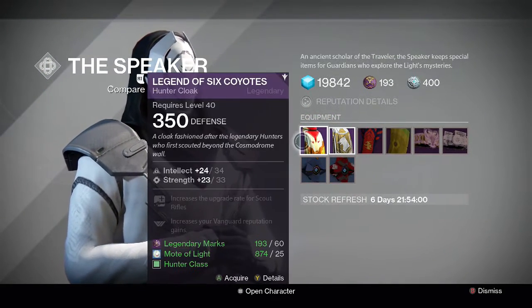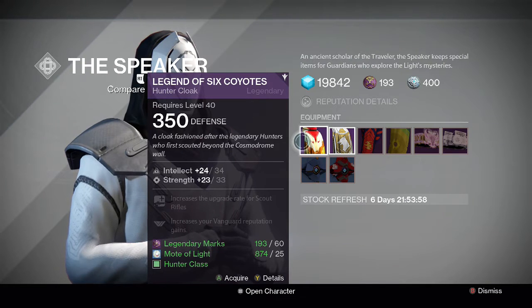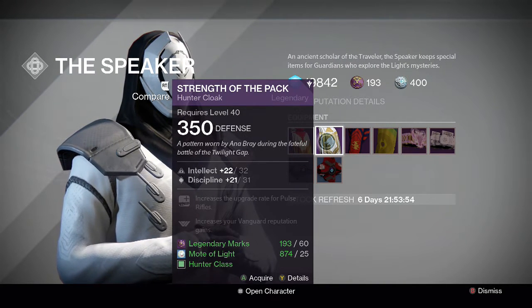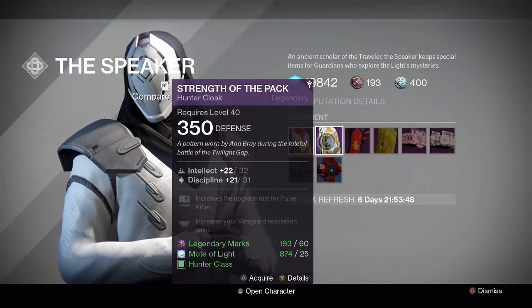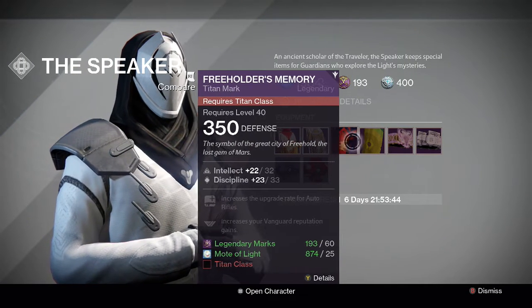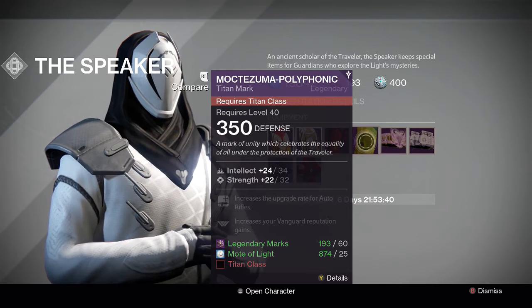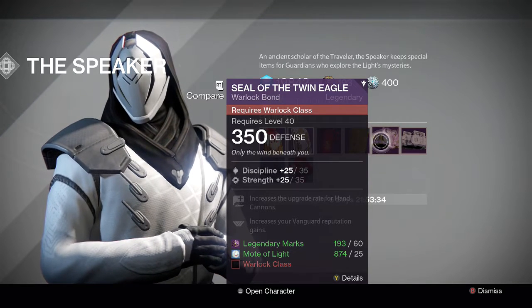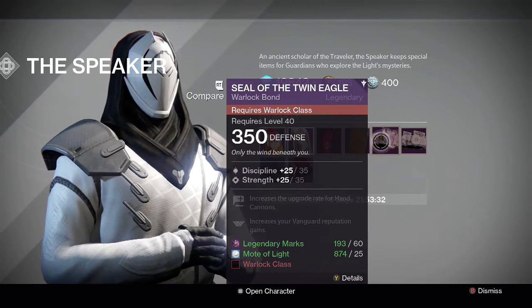This week the Speaker's got the Legend of Six Coyotes at a 57 for the Hunters, and also Strength of the Pack — the cloak that Anna Bray wore in the Twilight Gap battle — at a 53, not so good. The Freeholder's Memory for the Titans at a 55, and Moctezuma Polyphonic at 56.